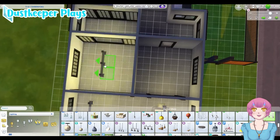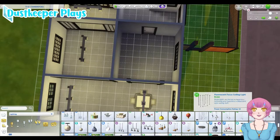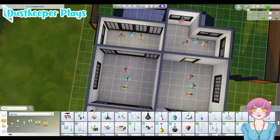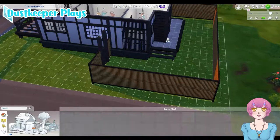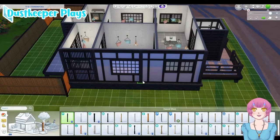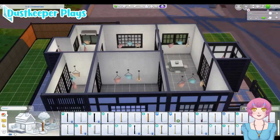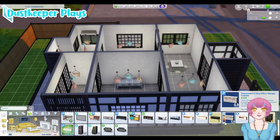A while back I actually built some Mount Komorebi bath houses and karaoke places, and I do have those in the gallery under Dust Keeper Plays or just Dust Keeper. If you're interested, those are more modern builds — this is the first more traditional exterior build that I've put up, even though I did do a giant house for one of my 100 baby runs.